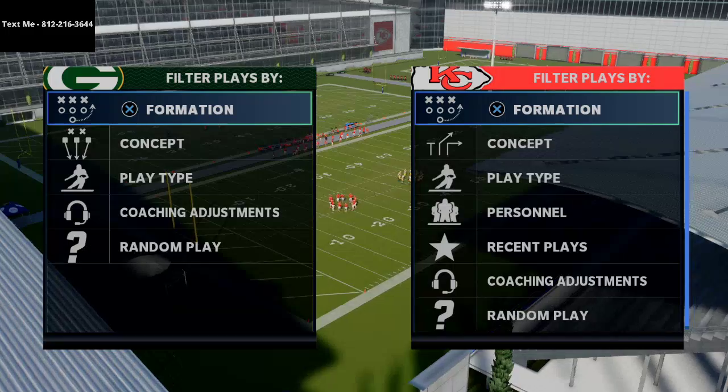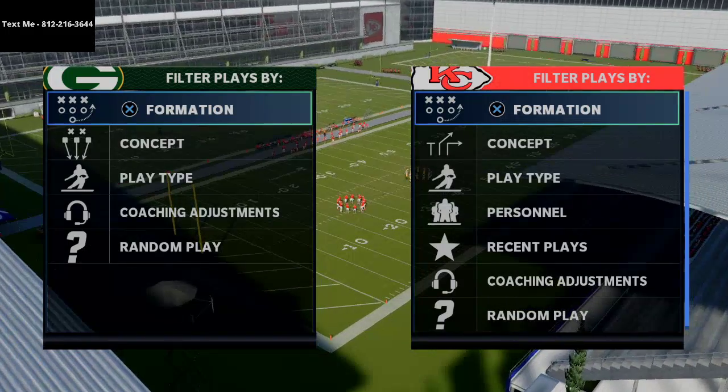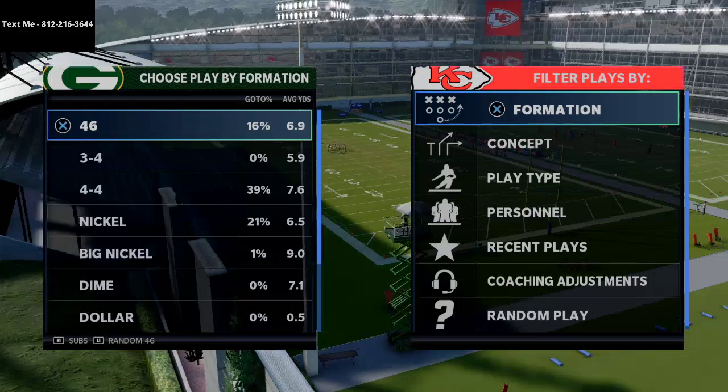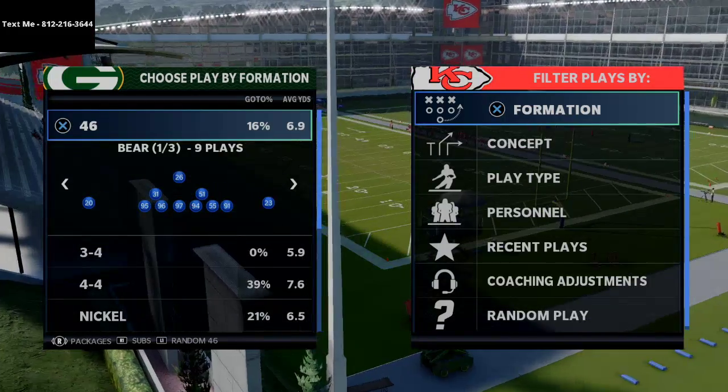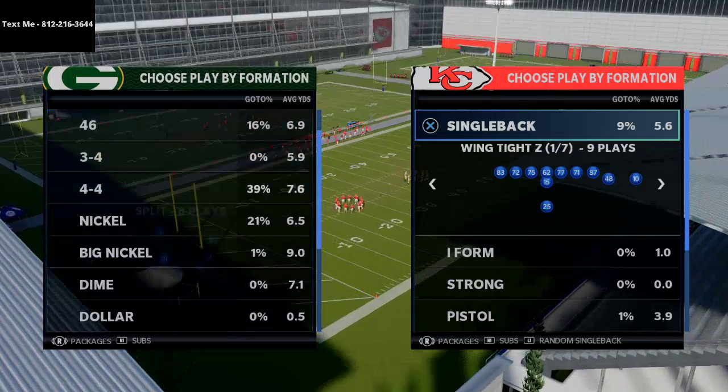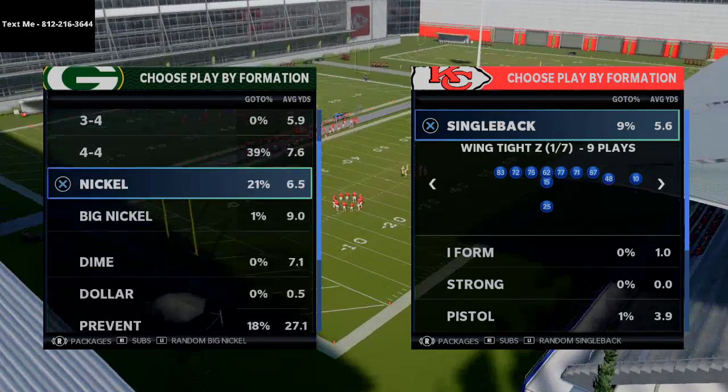So if you want to get access to that free content, I'd highly encourage you to just text me at 812-216-3644. Now I have so much respect for the way Henry plays the game and I wanted to break down a concept that he was utilizing out of the Bunch tight end formation.